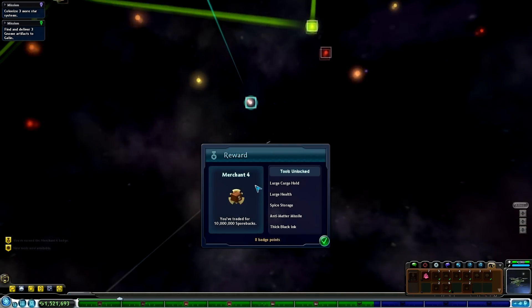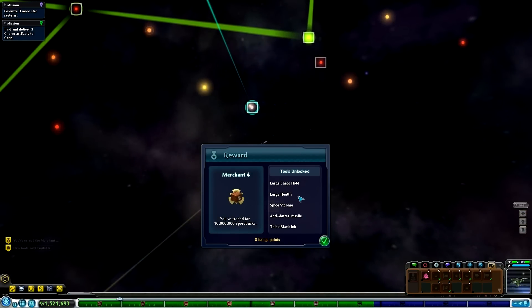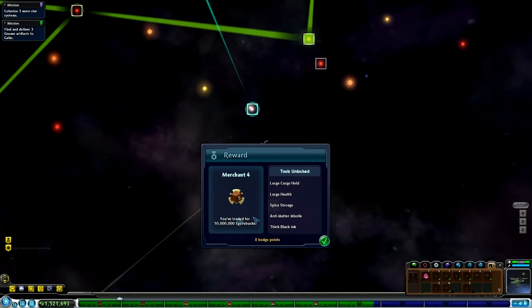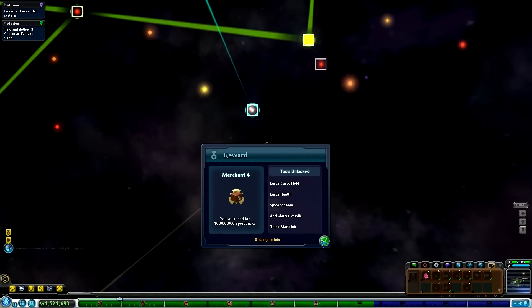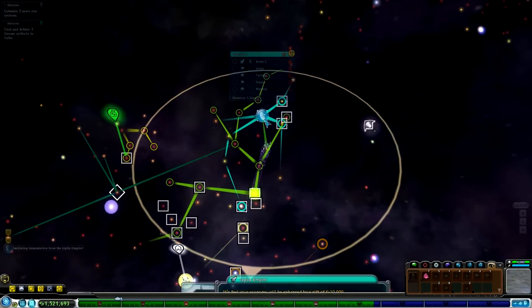We've actually just got another badge - the Merchant 4. We've traded 10 million Spore bucks. We've got a large cargo hold, large health - have we actually got the large health already? I'm not really sure. Spice storage and thick black ink - we've already got a few of those things. Got an incoming transmission though, let's go and see what they're up to.